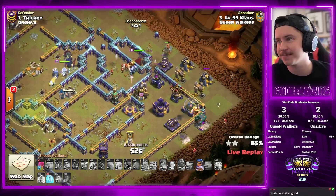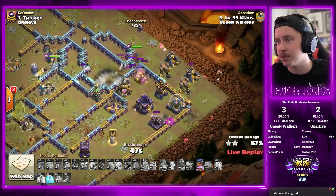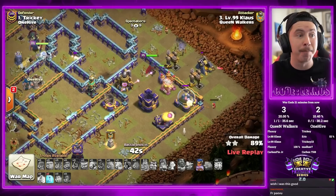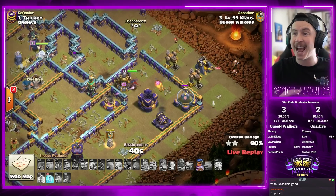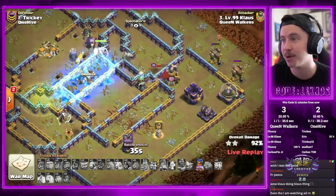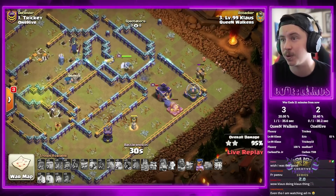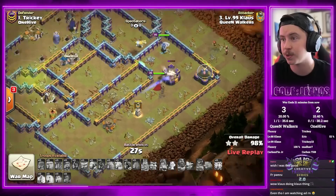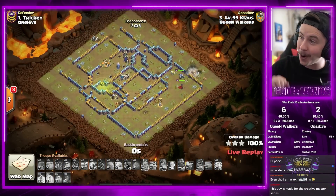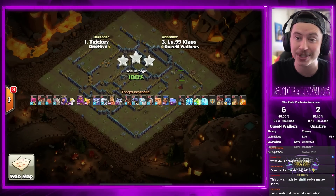It's looking great for Klaus with the golem avalanche, the zaps, the early e-drag battle blimp. One more giant on the outside with cleanup wizards, champion still has ability, he still has two freezes. Klaus just absolutely deleting Tricky's base — swags both freezes, doesn't even need the champion ability. Queen gets through the walls, goes to get the storages. RC shield — boom, bada bing bada bam — that's a three star. Fluxy and Klaus are up six stars to two.